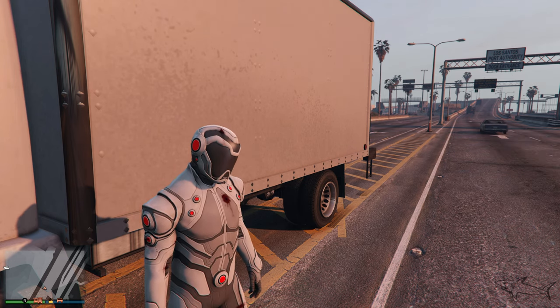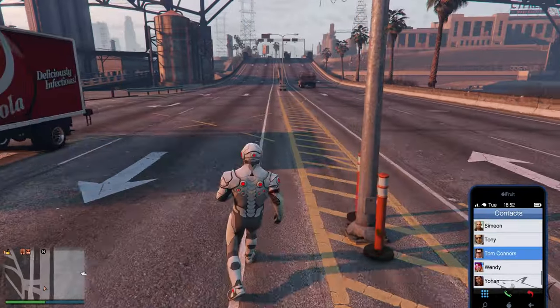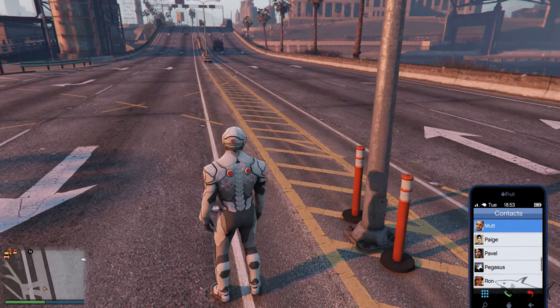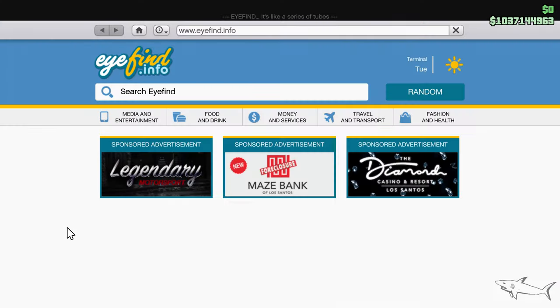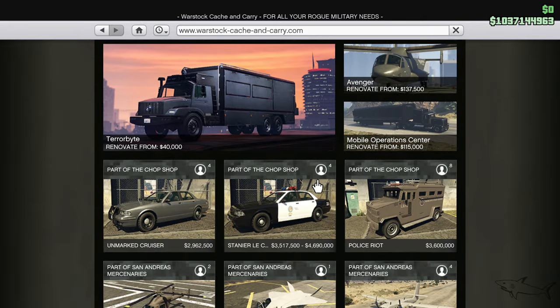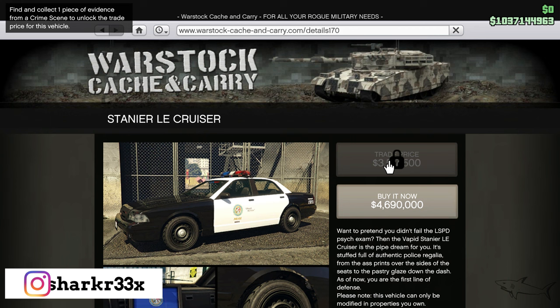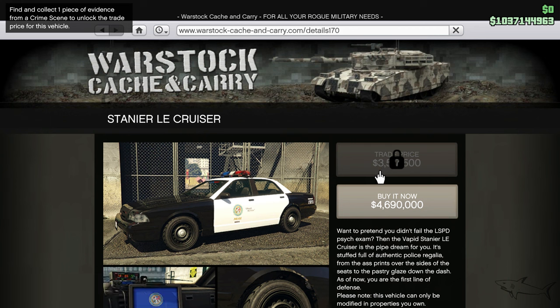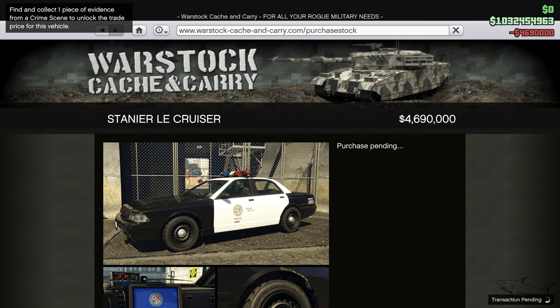Hello everyone and welcome to a new GTA Online video. Today I have a brand new car for you — this is a police car and you have to do certain things to unlock it. The car is at Warstock Cache and Carry, it can fit up to four people. You need to connect one piece of evidence from the crime scene to unlock the trade price. It's 4.7 million and it is customizable.